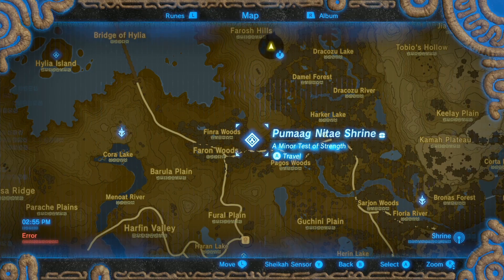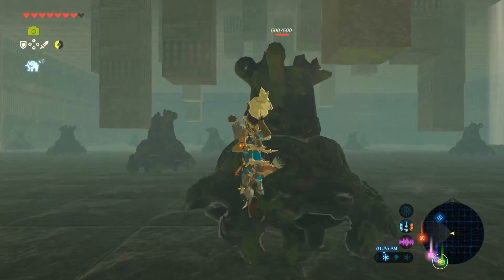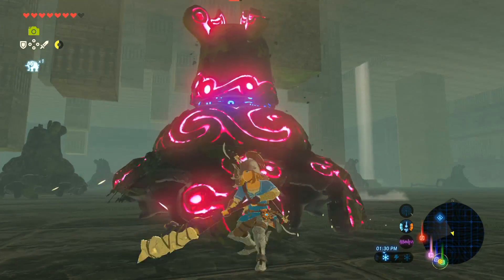Go in there. There is a relatively easy, sort of one of those mini guardians. Beat that, it'll give you a decent shield that'll enable you to deflect guardian bolts.